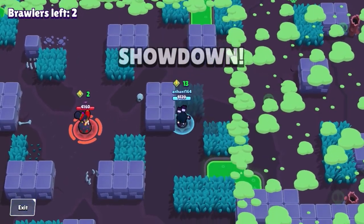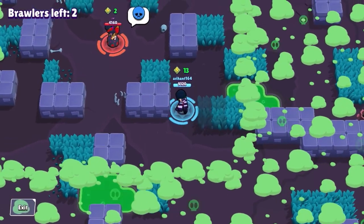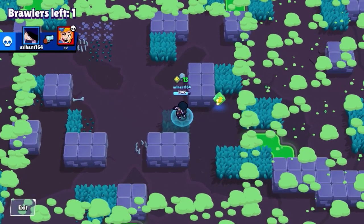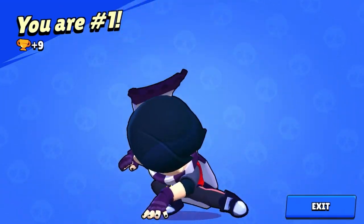I've got this match in the bag. I'm just gonna wait for my super so I can rush her, and when I know she has a super I'll run away because I get that speed boost from the super. More tips on that later in the video — I'm just gonna secure that number one position.